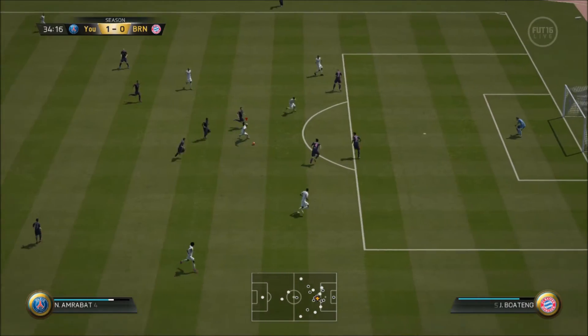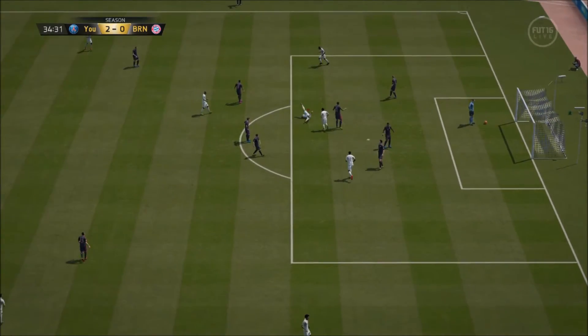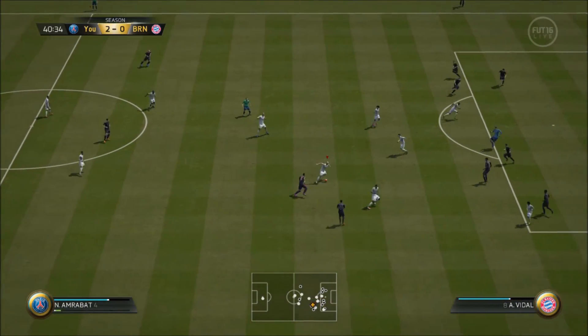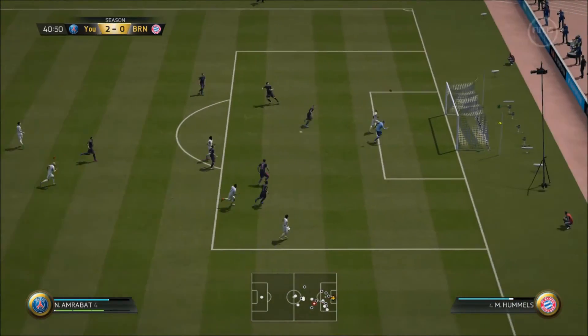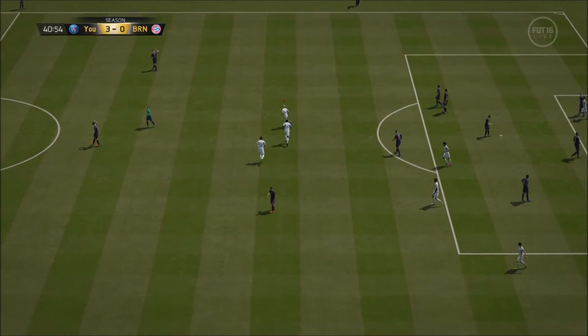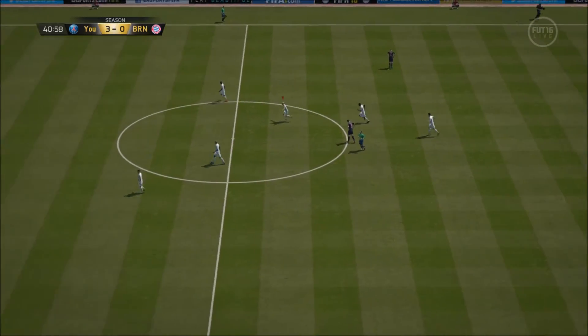The second goal shows off the accuracy of Amrabat's long shots — that's Neuer in goal and he doesn't get near it. Great strike makes it 2-nil. Amrabat completes his first-half hat trick with one incredible finish. The keeper makes a massive mistake but that chip is absolutely amazing. Do you need to see any more of Amrabat? He's absolutely amazing.